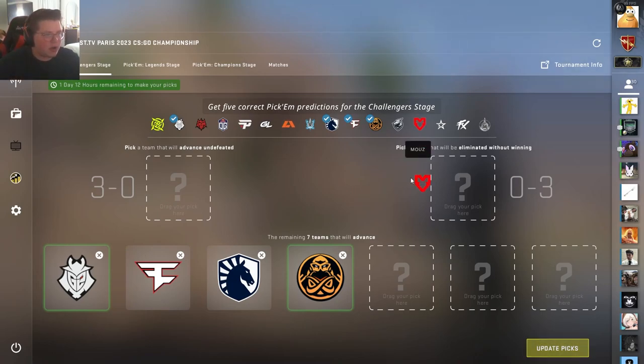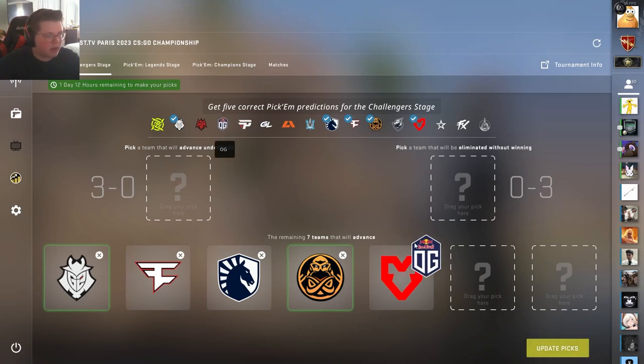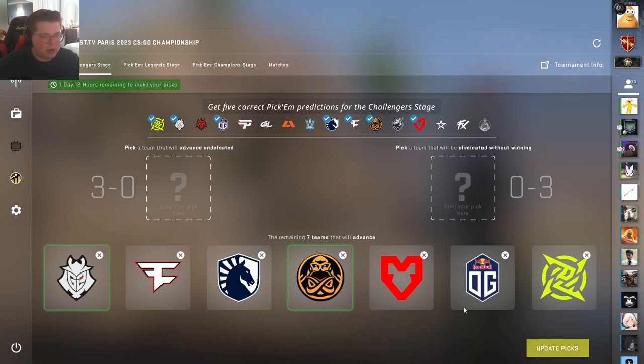I'm actually going to go with Mouse. I think OG was there before and NIP, so Mouse and NIP are new ones. I had Pain before, but I'm not as confident with them anymore.